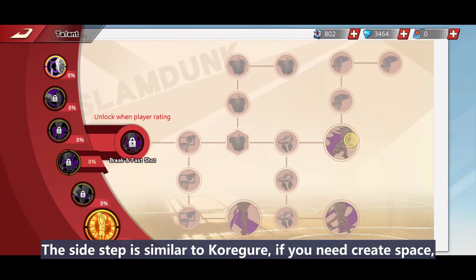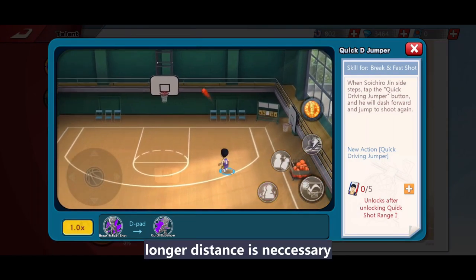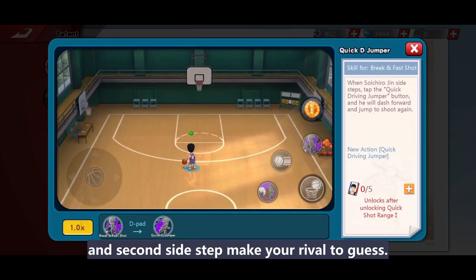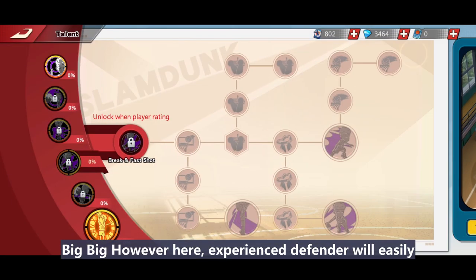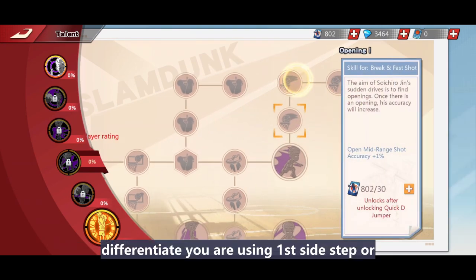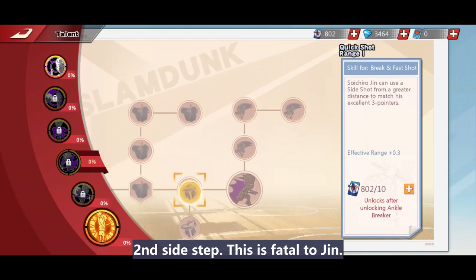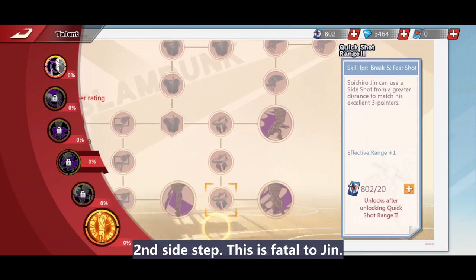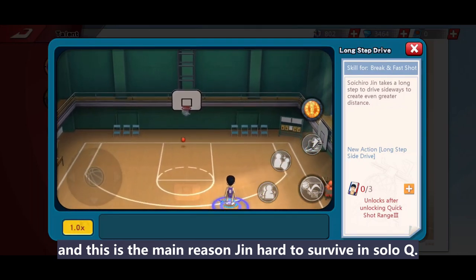The side step is similar to Kogure's. If you need great space, longer distance is necessary, and the second side step makes your rival gas out. However, experienced defenders can easily differentiate whether you are using the first or second side step — this is fatal to Jin and the main reason he is hard to survive in solo queue.